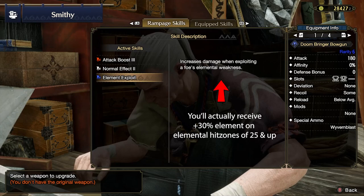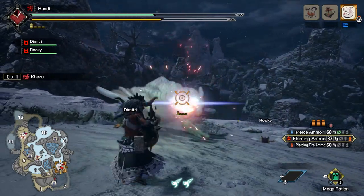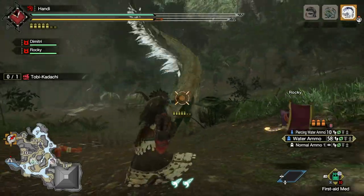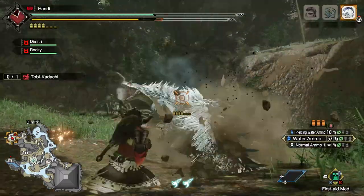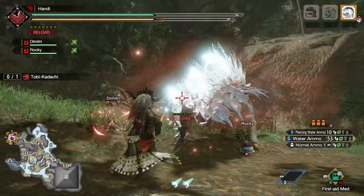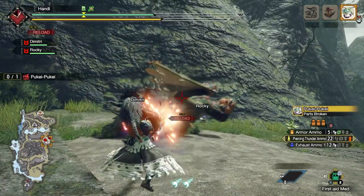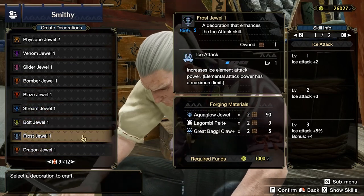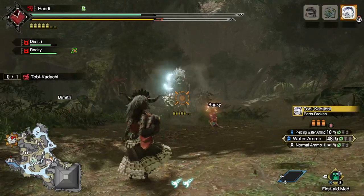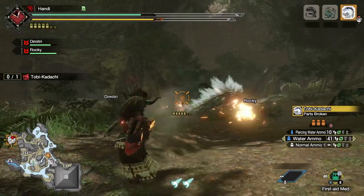Not only can you take into consideration what element the monster is weakest to, but you can also decide whether you want a bow gun that fires piercing element or not. I myself love using pierce element on those big-body boys like Diablos, Camellos, and the long and slender gents like Mizutsune and Almudron. We can also dive into a rampage skill present in Rathalos and Almudron weapons: Element Exploit, which basically increases damage when you hit those juicy elemental hit zones. Factors like Rapid Fire, Element Exploit, and piercing give you even more to experiment with. The elemental boost skills are very easy to slot in being level 1 decorations.